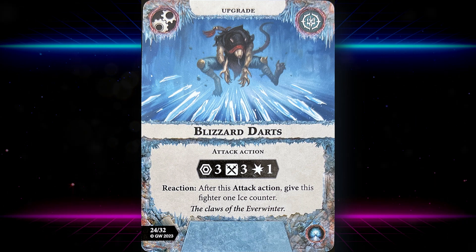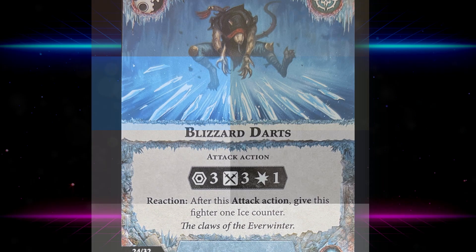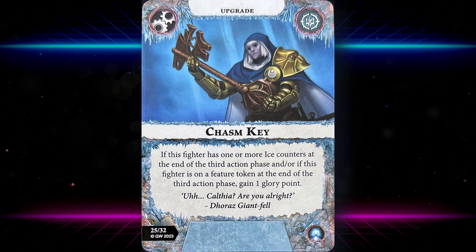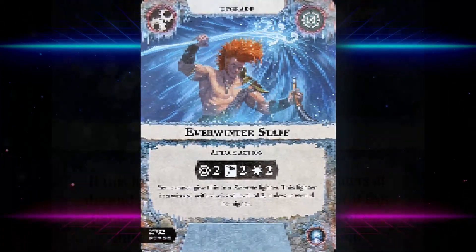Blizzard Darts: attack action upgrade — range three, fury, one damage. Reaction after this attack action: give this fighter one ice counter. That's pretty nice and helps score Winter's Hunger. Chasm Key: if this fighter has one or more ice counters at the end of the third action phase, or if this fighter is on a feature token at the end of the third action phase, gain one glory point — pretty reliable one extra glory.